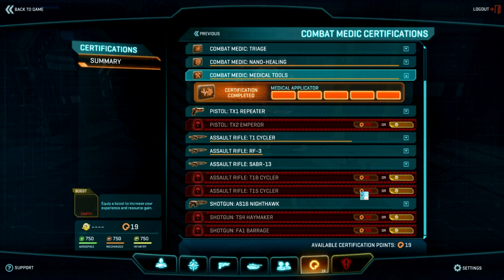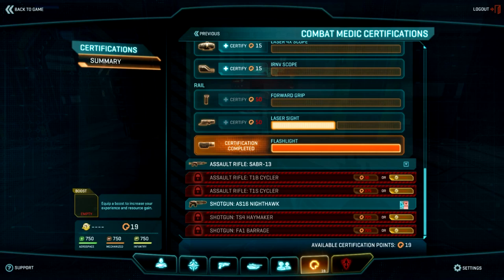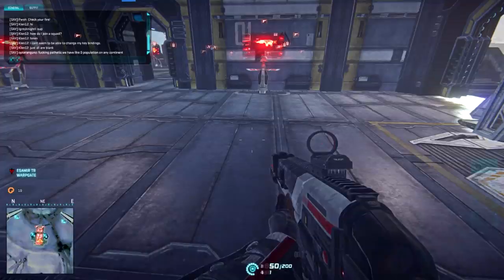Any gun that you may want to equip through the Medic class can be found here. You can purchase them using cert points or Station Cash, and most importantly, you can equip them with your favorite accessories — optics, ammo, and more. Now that we've picked all this stuff, what are we going to do with it? How do we use it? Let's go over that next.